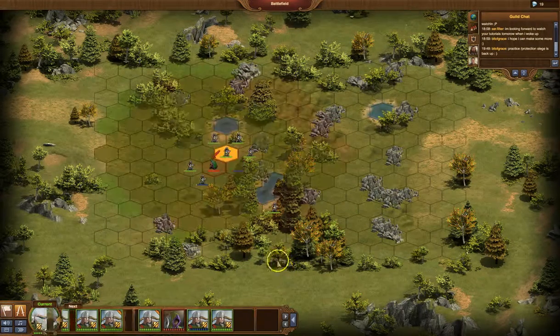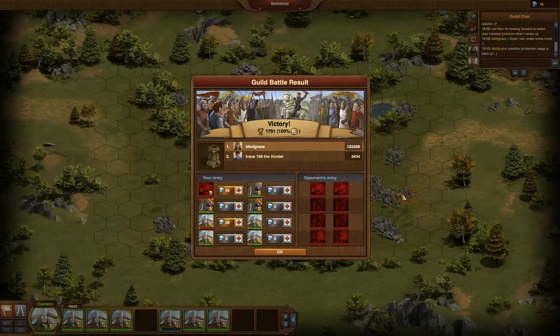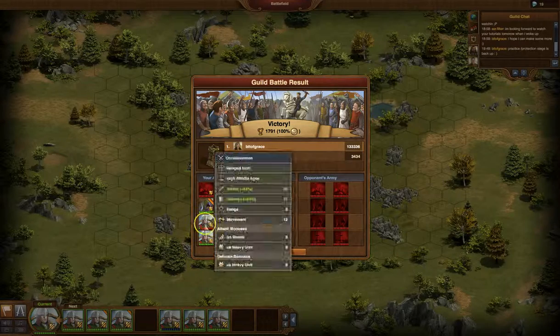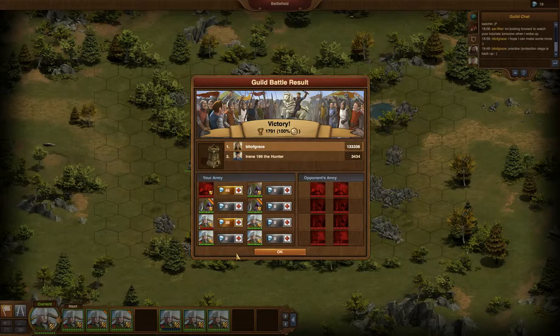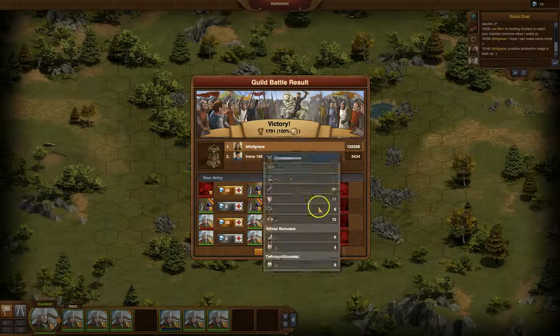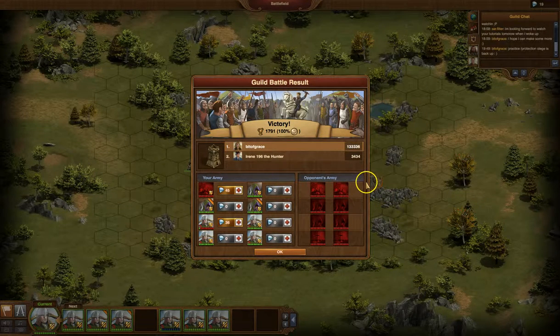Here we go. Lovely. So I did get more damage than I wanted — I didn't want to lose anybody, but I did lose that berserker. But if you notice, the only other one that got damaged was the crossbow, which is pretty damn good. Not a bad thing to try when you don't have like six rogues to try and gang up on a rack. Check out that score. Bye.